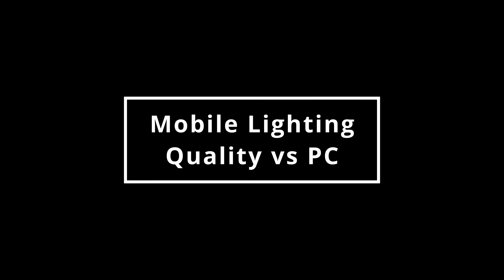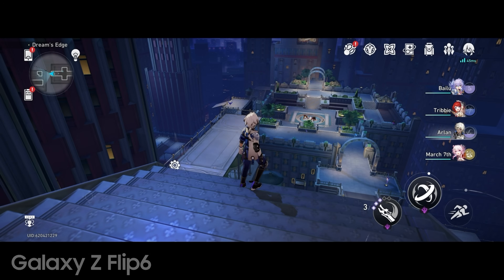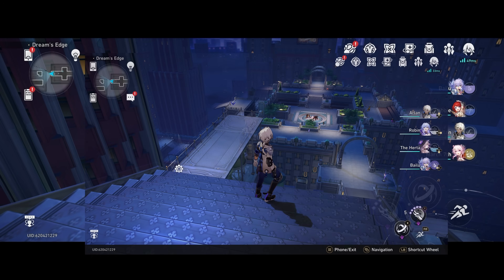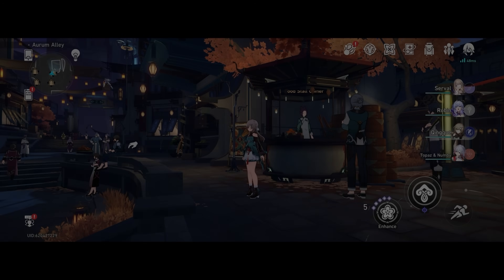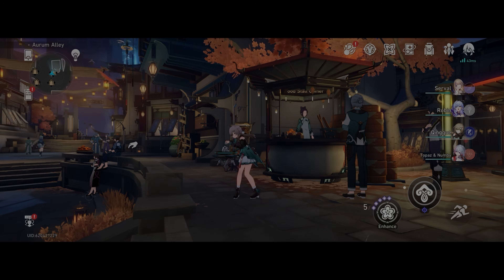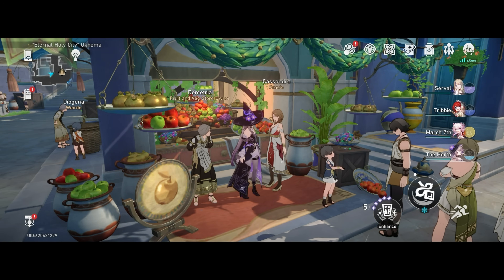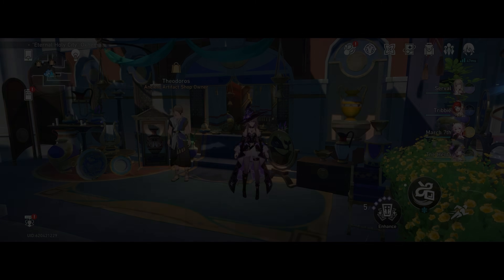One loose end I've been meaning to look at is the light quality of mobile — how do the settings map to PC? Mobile's very high is at least a match for PC's high, though I did notice the omission of some clouds. Mobile's high is most similar to PC's medium, but with some cold lights in the background. Mobile's medium is a match for PC's low. Mobile's low is a match for PC's very low. And let's call mobile's very low an exclusive. On mobile, very high gives you ambient occlusion, and what I found is that very high gives you dramatically improved lighting setups in many areas of the game. My recommendation for keeping light quality on very high stands — it's the most impactful graphics option you can reach for.